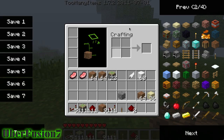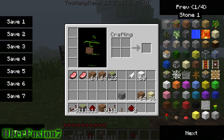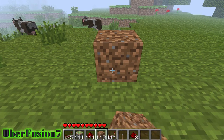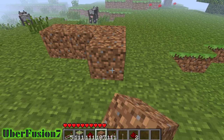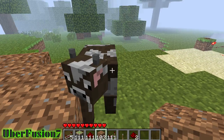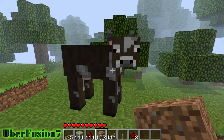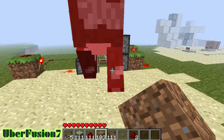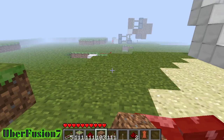All right, we need some more dirt. This will be our platform. Maybe if I go underground — no, bad boy, get away from my redstone contraptions! Go away!